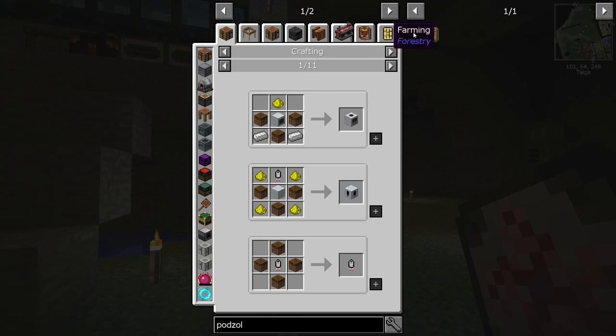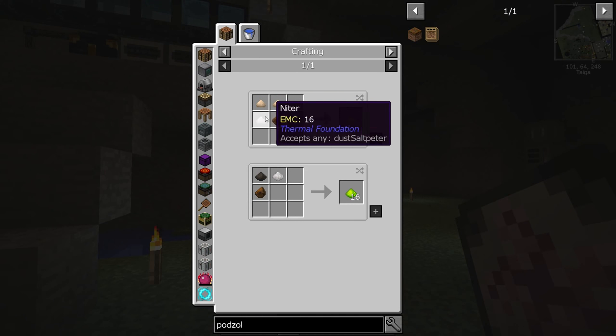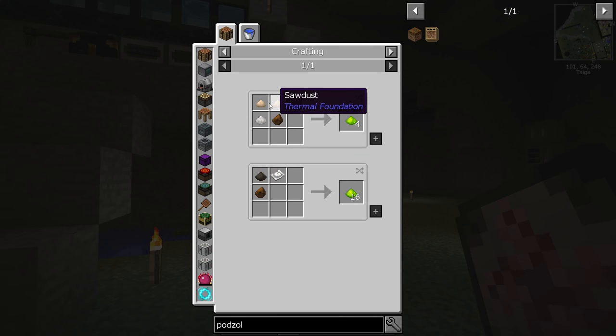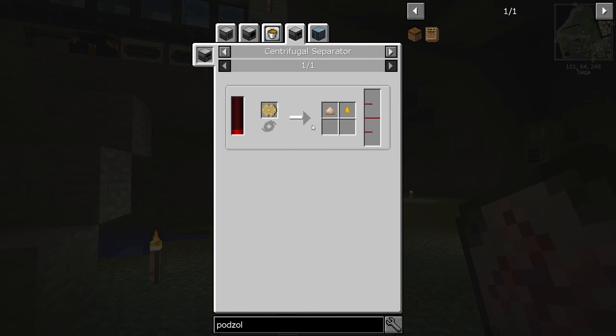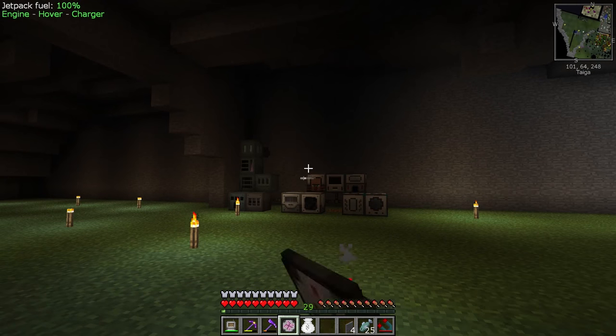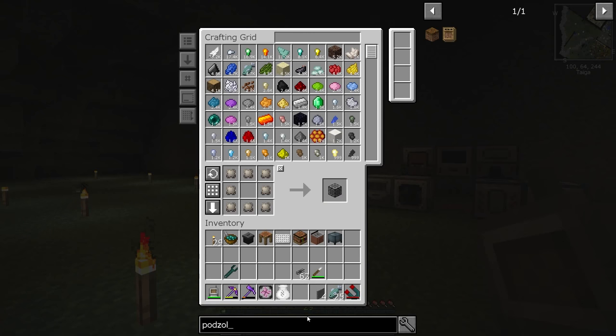I definitely want to use podzol in the black palette. In order to make it we need rich phytogrow, and in order to make that we need either sawdust or pulverized somethings. We can do either, but sawdust comes with a new machine — we either need the pulverizer or the sawmill. We can do it through bees, but I'm really kind of over bees. Doing it through the sawmill will give us extra wood, and even though we don't strictly need it, slapping new machines on the wall is part of the fun of modded. Let's go ahead and make the sawmill.